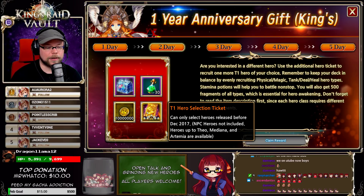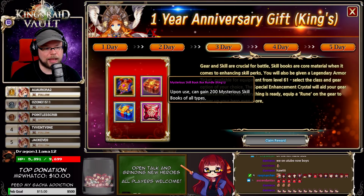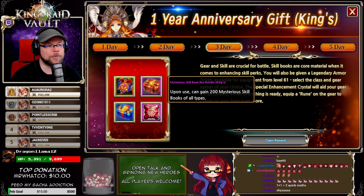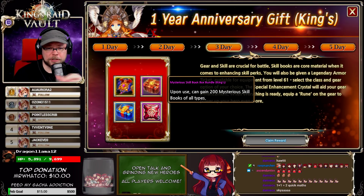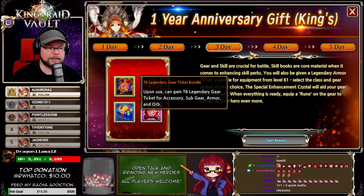You also get another T1 hero selection ticket with Theo, Mediana, and Artemia, plus some stamina potions and 10 million gold. On the third day you get a Mysterious Book Box which has 200 of each type of book — that means white, green, blue, and purple. That does not mean you get 200 books for each class. The mysterious skill books are the ones you open and get books from. You also get a T6 legendary gear ticket, which is okay for beginners but for older players not really a big deal.